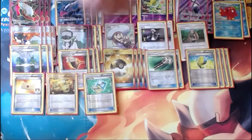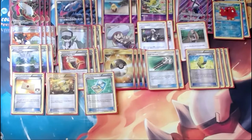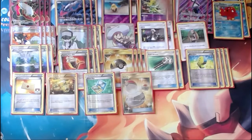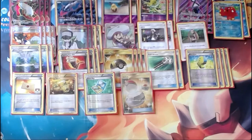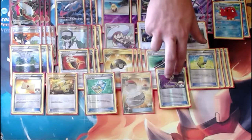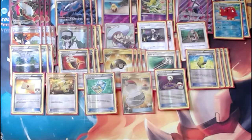We also play one copy of Town Map. We're entering a bit of a slower format with Shaymin-EX leaving format, so having Town Map to know exactly what prize you're going to grab and when is a nice tactical advantage — feel free to cut it if you don't feel you need it. To round it out, one copy of Switch, mostly to work in synergy with Guzma, and one copy of Escape Rope. Even with Guzma in format, Escape Rope is a strong one-off play, since Guzma is your supporter for the turn — if you need to play a Lillie or something and also move something in or out of the active spot, Escape Rope is a great option.